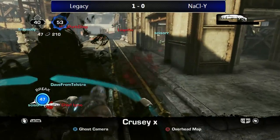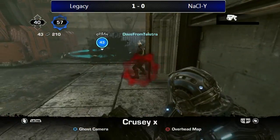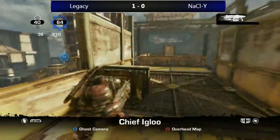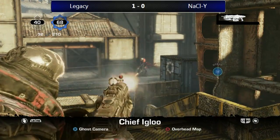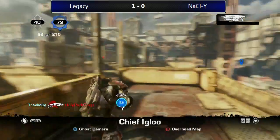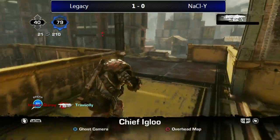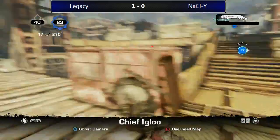COG team getting more hill time — Crucy with beautiful nades to grab that hill. The Locust team is setting up and might push again, but there's only 30 seconds. Travioli gets a nice kill; Quincy gets a nice down. Igloo is getting pushed by two members right now — he needs to be careful. Looks like they're going to commit to it — Dave's going in, both going in. Igloo just trying to stay alive, gets one down — he actually has support from his teammate.